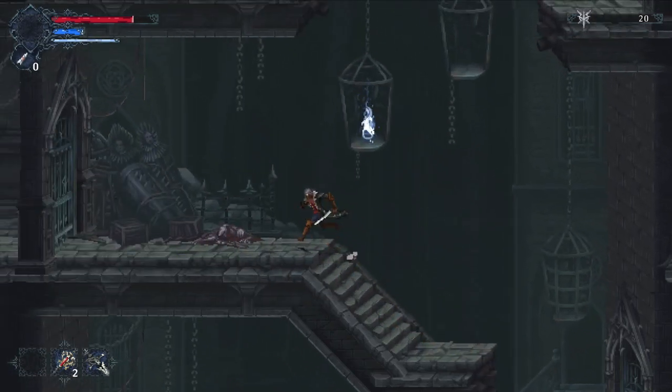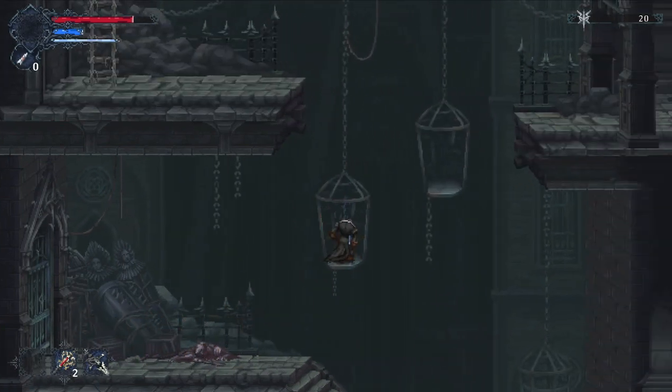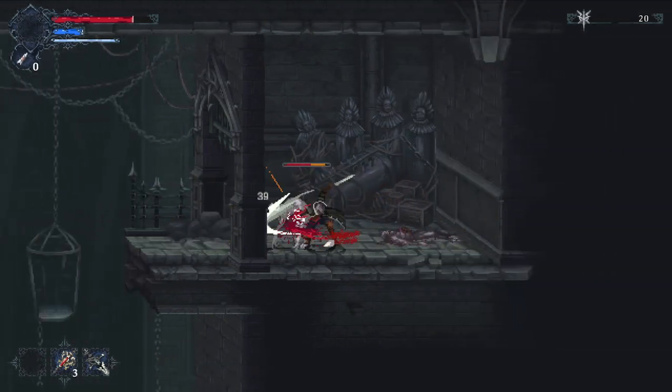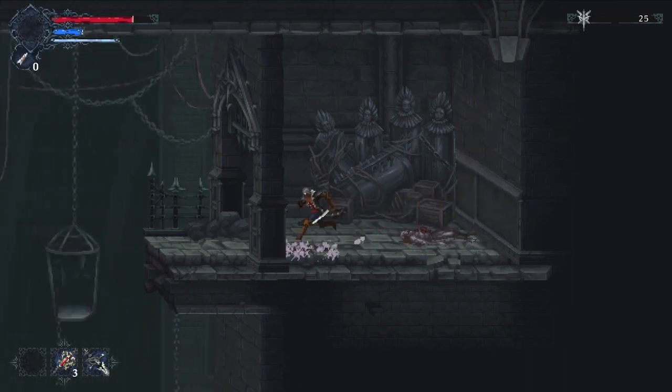We're going up here — all these doors are locked. I'm getting close enough to mark them as locked on our map. Here we just dodge through and slash away. I'll give you tips on how to defeat all the enemies as well.